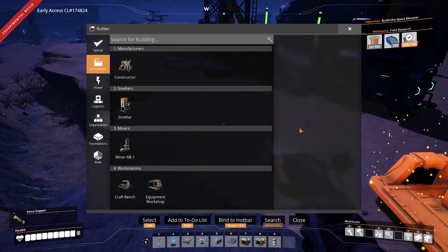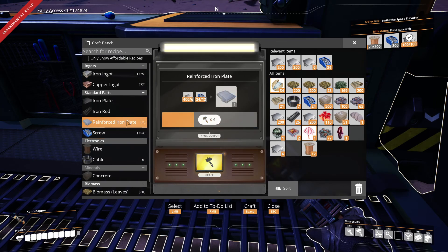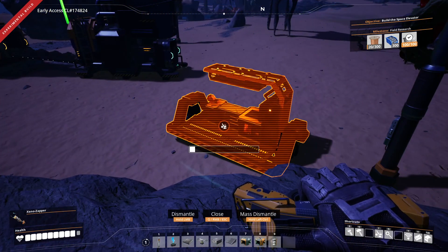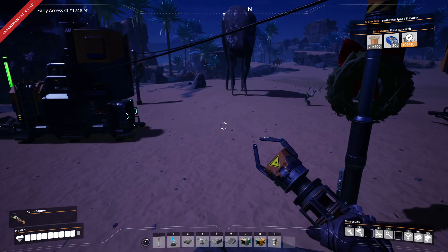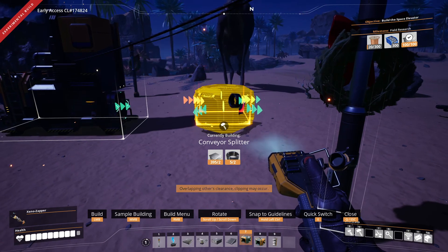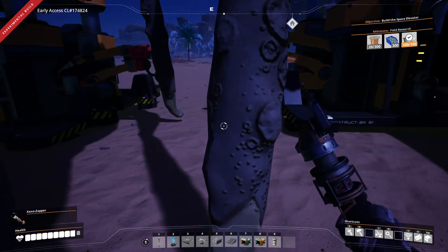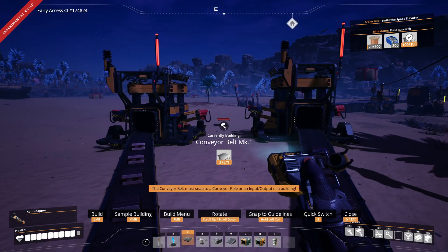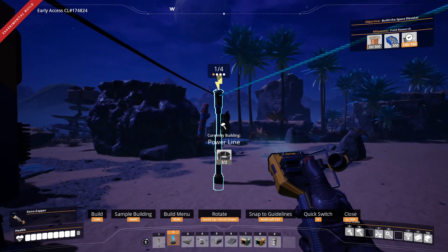Let's just put down a crafting bench right here. We just need two more reinforced plates — I think we just need screws for that. There we go, that should be everything we need. We're going to put a splitter right here, and we're going to put some beltage to here. Now, how are we doing on power? Let's just put another pole here and then we'll connect that to that — bit of a spaghetti.